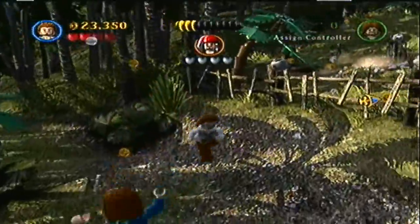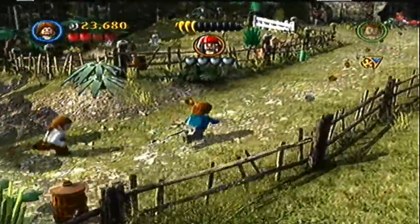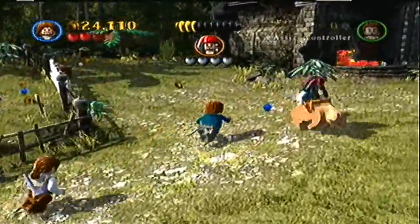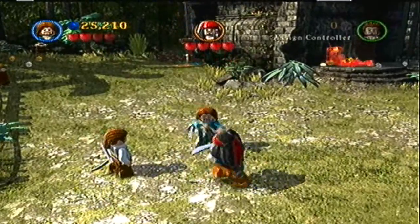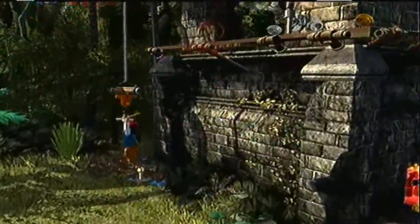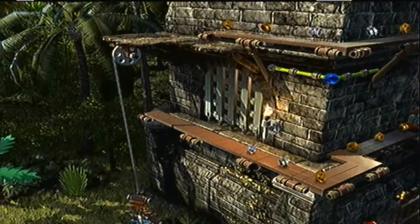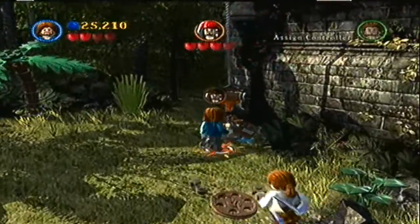Welcome back to Lego Pirates of the Caribbean. I'm going to switch to Norrington, just because we've played as Will and Jack enough to give another character the spotlight. The beginning of this fight is pretty much the same as when we first fought him in the first level of the first movie - just keep wailing on him and eventually he'll get hit and then he'll just run away, and we have to follow him inside the church.